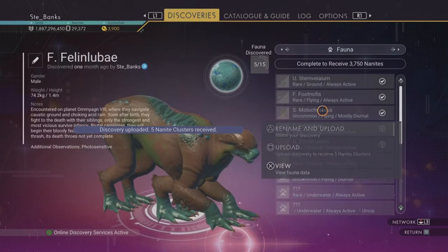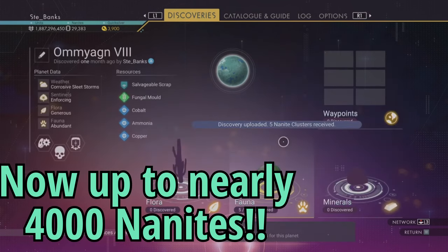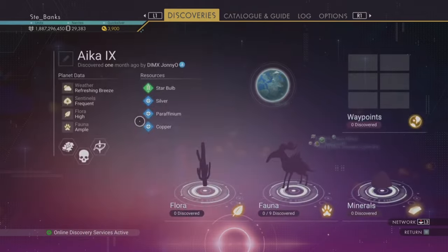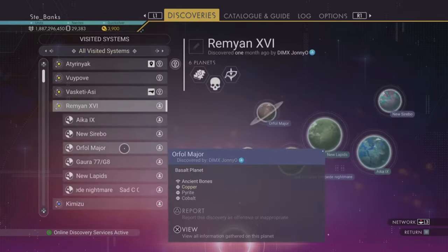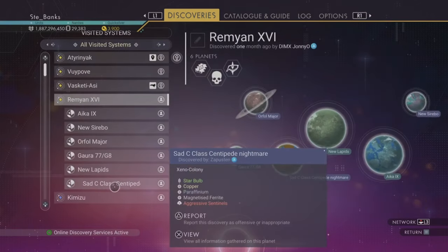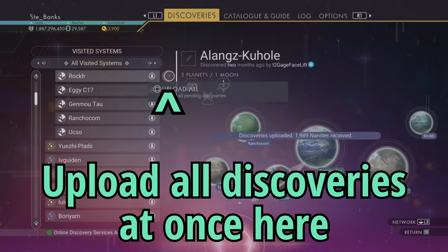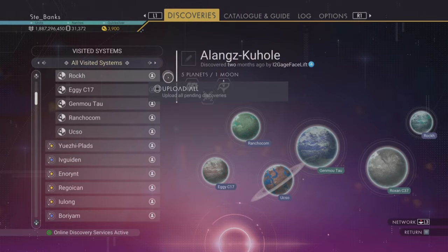If you scan every single creature on a planet you can get a bonus of up to 2,500 nanites per planet — the more creatures on a planet, the higher the bonus. In the discoveries tab you can see clues as to where to find remaining creatures you haven't scanned yet; for example, daytime-only flying creatures, underwater creatures, or underground-only creatures. It's definitely worth finding and scanning all of them for that nanite bonus.